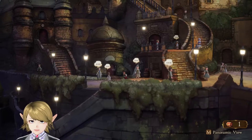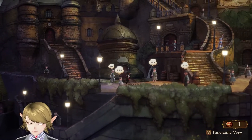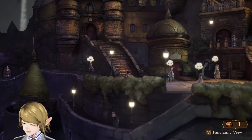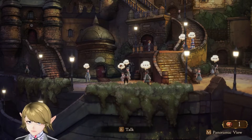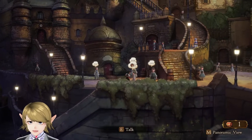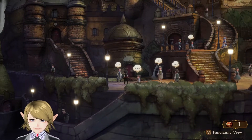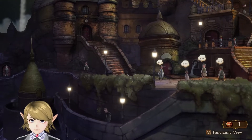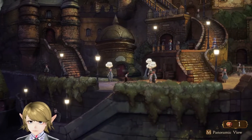Rose let me know what was happening with those enemies — the goblins and the clockwork soldier guys. When they run from us, it's because that is basically the game saying these guys know you're stronger than them and they're afraid of you.